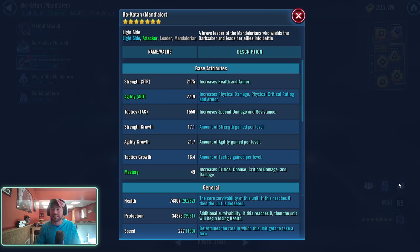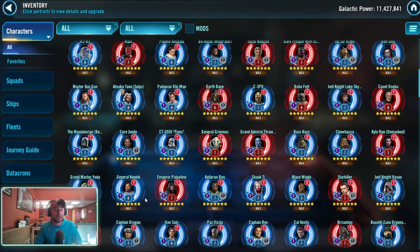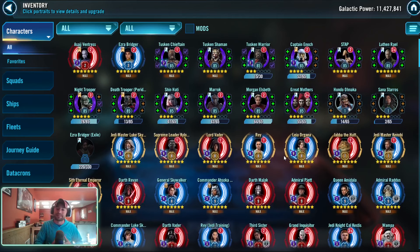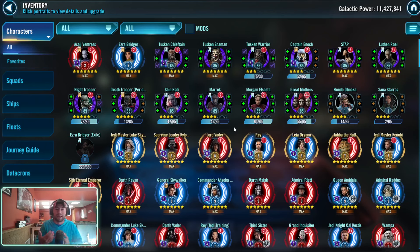I'm only seeing this in the flat stat — other characters, even if they would have mastery from an Omicron, I'm not seeing their numbers increase this way. It's only on Galactic Legends. I don't know if this is in preparation for Relic 10, or just some visual bug — but there's definitely something happening behind the scenes, and this doesn't just happen at random. With Leia and Luke being at the right numbers, there's something weird going on, and I wanted to bring it to your attention. Let me know if you think this is just a visual bug or something else.